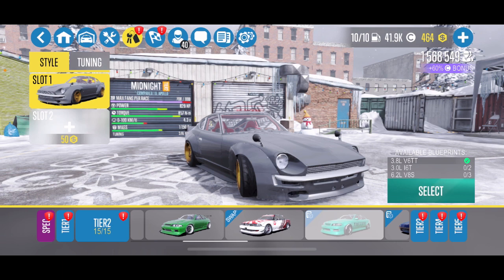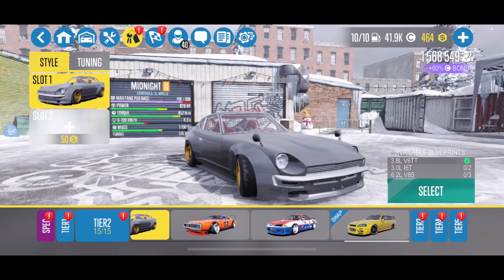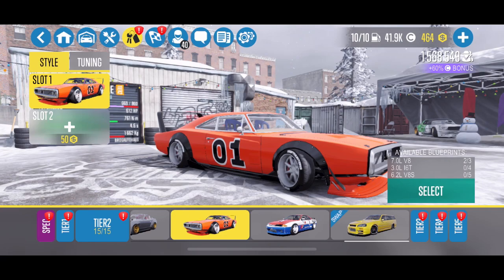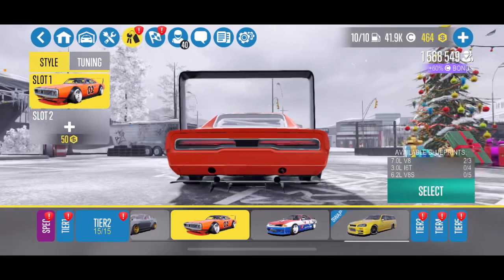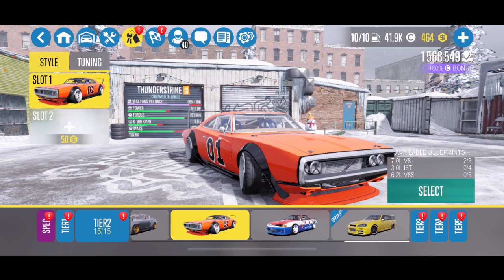There are so many other great options in tier 2 — go for the R33, the Fenix NX, the Black Fox, or the RX-7. Don't waste your time on the Midnight, and don't waste your time on the Thunderstrike either. I know some people hated on me for that last time, but with stock power at 612 horsepower with Pro Drift 3 it just doesn't do it. The weight distribution doesn't work. I'm looking forward to getting that 7.0 V8 swap, but until then — stay away.